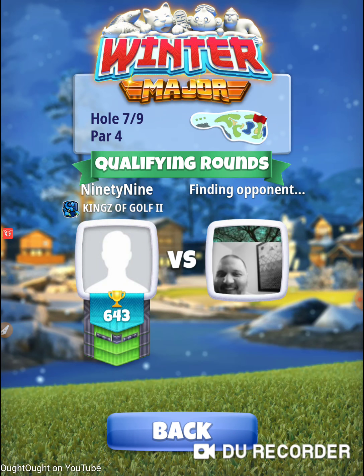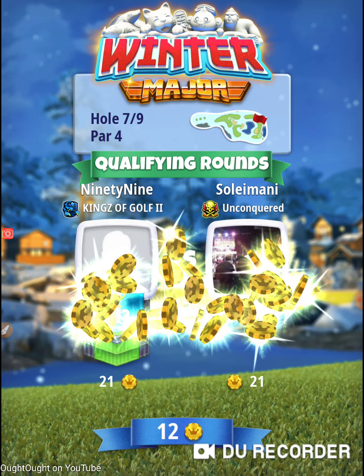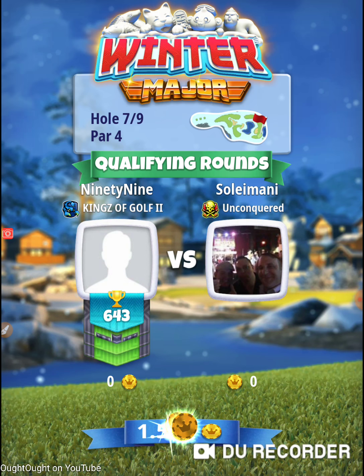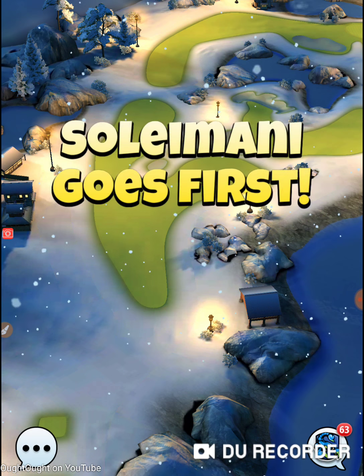This hole right here, we're going to have to get an eagle on this hole. If you don't get an eagle on this hole, you're not keeping up with the Joneses. Hole number three is going to be the deciding one — for those that can consistently get eagle on hole number three, they're going to be a leg up.